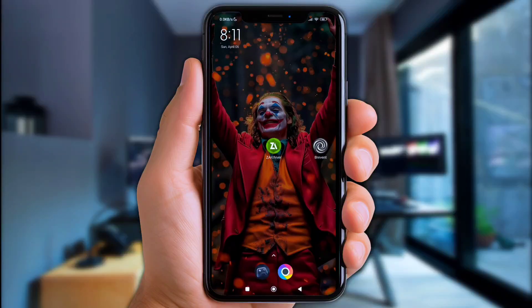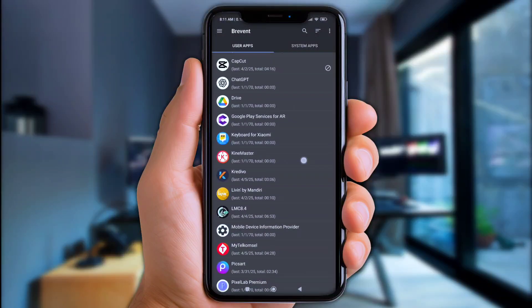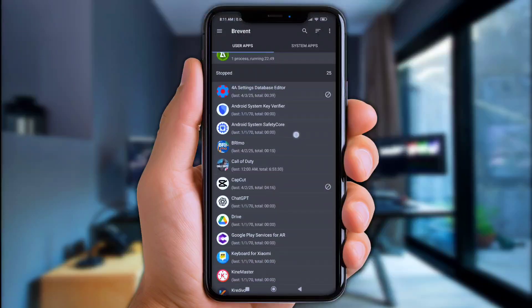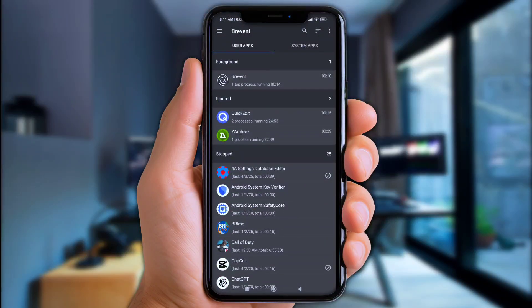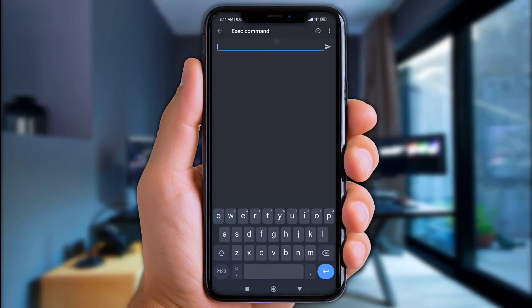Now let's open the Brevent app. If you face any issues, that means you haven't granted Brevent permission — check the link in the description below on how to get that. Once it's ready, simply click that logo and choose exec commands. Now put the command in there and click the icon to execute.